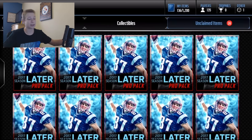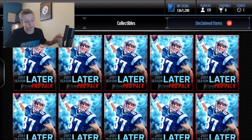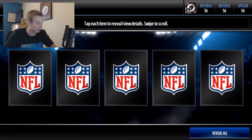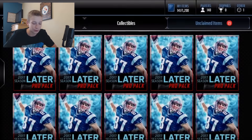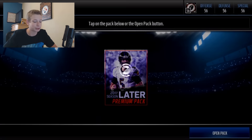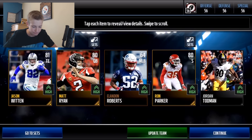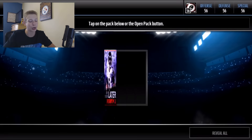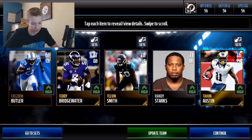We're down to our last 10 packs, so I'm gonna take a drink of my lucky Gatorade right here. I think the fact that I just drank that delicious two-hour-old Gatorade will give me the luck I need to pull a 90 plus elite — I'm just feeling it. We get Matt Ryan, so that's something, but that's not a 90 plus elite — that's not what we're here for.